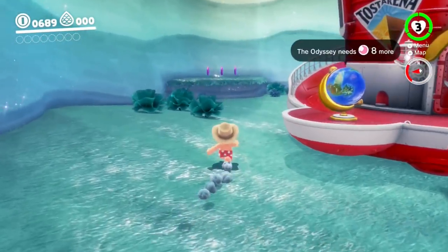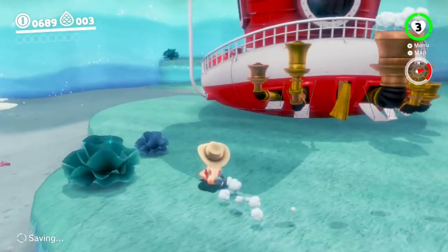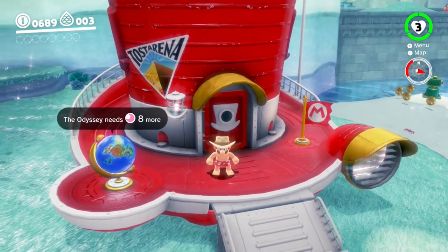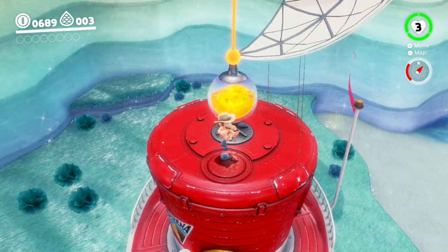You've seen right off the bat in the cutscene - it's just some new regional coins right there. By the way, if you want to enter the Odyssey, you can of course use the door over here. Or there's a little lesser-known method - there's this little starburst plate on here. Ground pound it.